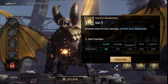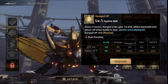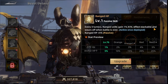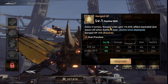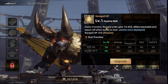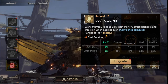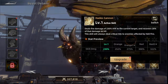The enemy weakened effect increases to a maximum of 20%. The last military skill is Ranged HP. Every three turns, ranged units gain 1% attack — this effect is stackable and resets when the battle is over. So it keeps stacking 1% attack every three turns for ranged units. It also has a passive increasing ranged max HP by 5% at minimum.